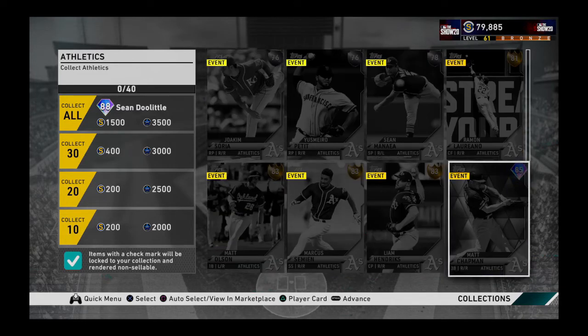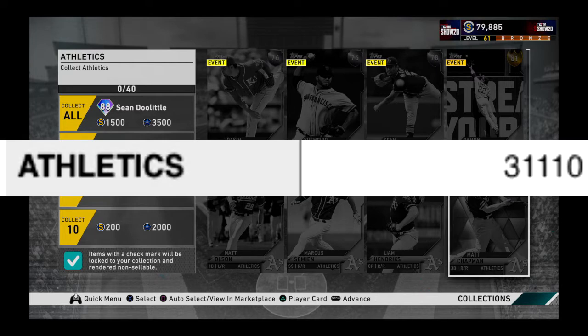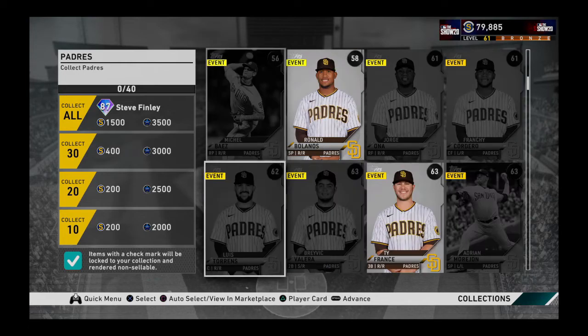The next collection would be the Oakland Athletics. This one includes a diamond and is the first position player diamond on this list - Matt Chapman. Don't be fooled by the attributes; he hits much more than it shows there, and his defense is impeccable - he has 99 fielding. It also contains four golds, which raises the price. The total price would be 31,110 coins - the first collection that surpasses the 30,000 barrier. The reward is an 88 Shandy Little, a reliever who looks very good, throws hard, and has two breaking pitches.